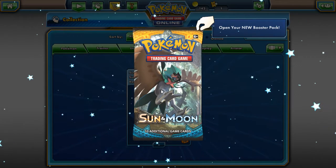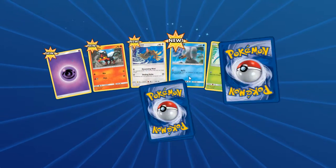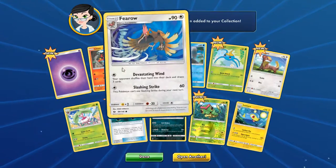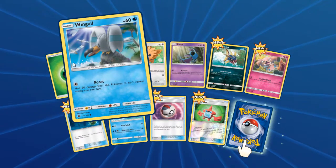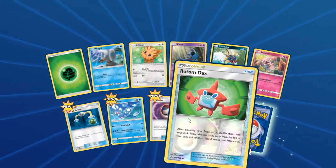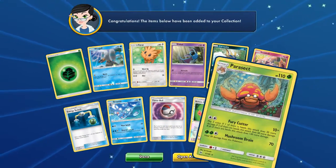Opening the first pack — I just opened it and got a Lurantis GX. Opening another: we have Leaf Energy, Grass Energy, Wingull, Lillipup, Zubat, Carvanha, Snubbull, Rotom Dex, Timer Ball, Brionne, Net Switch, and a Parasect.